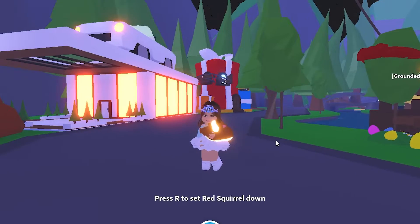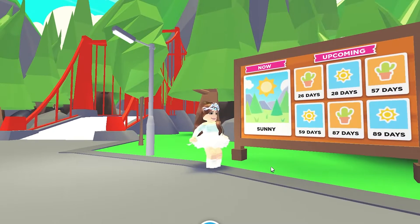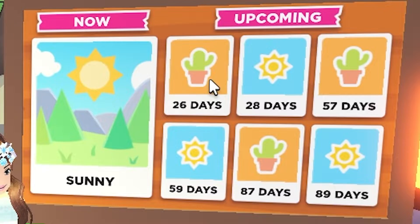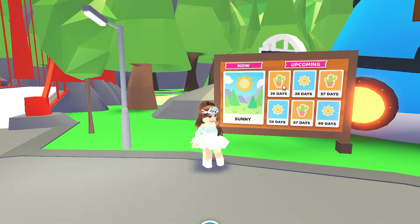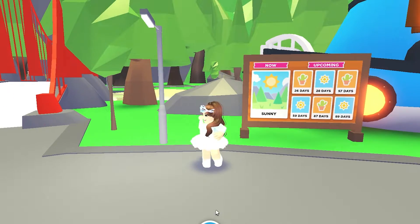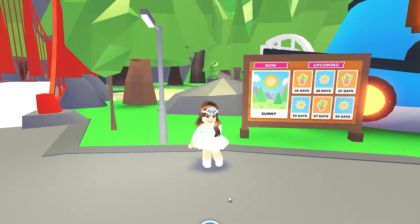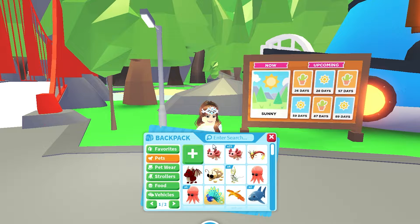Now let's talk about the desert update. Just a few days ago the desert event was here — there's a hidden store where you can get cool items, pets and things. I did manage to get some. I wasn't recording when it happened — I'll be honest, I forgot it was happening. It just turned into the desert while I was playing and I was like oh my gosh. Then I remembered there was a store, went and found it, and got some of the pets.